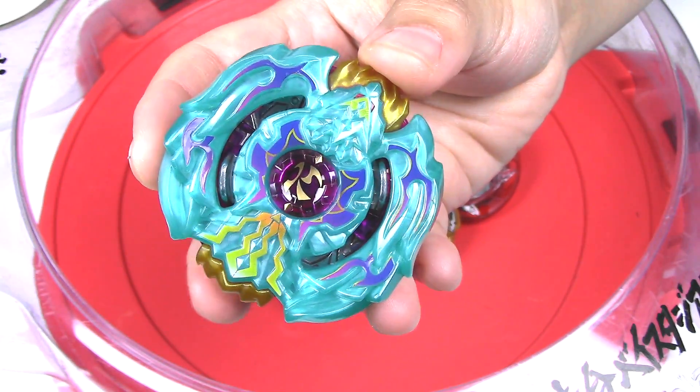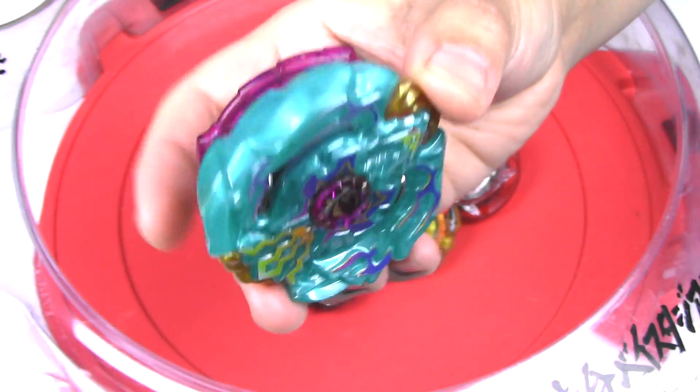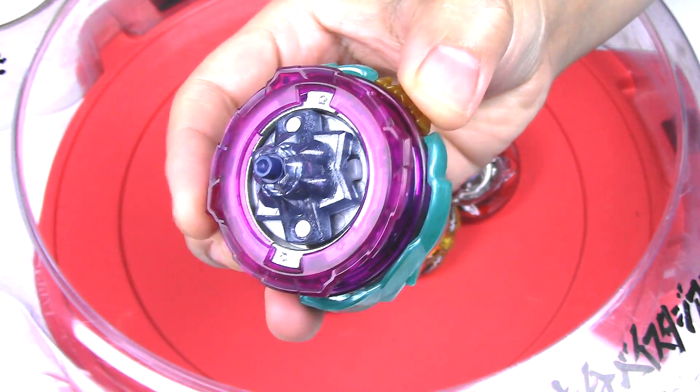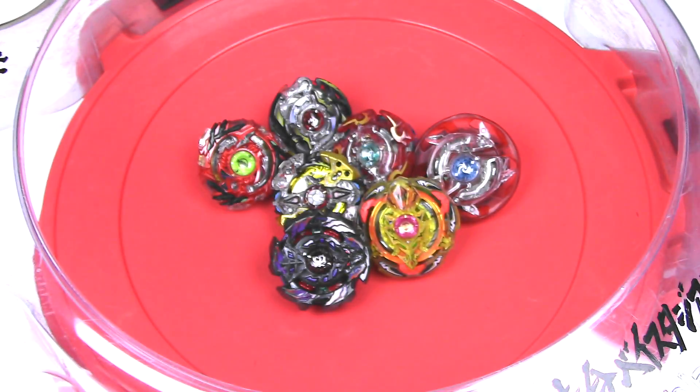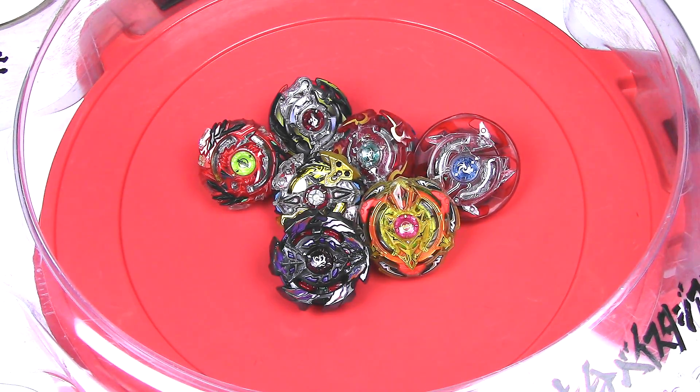So this is just a stock combo — Beat Kukulkan 7 Under Hunter — and it's got some really good attack power. I'm going to be putting it up against some defensive and stamina-type combos.